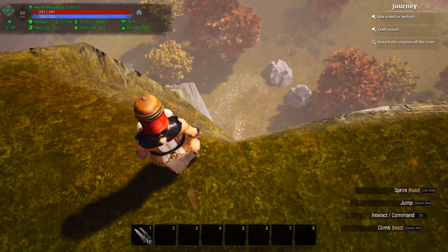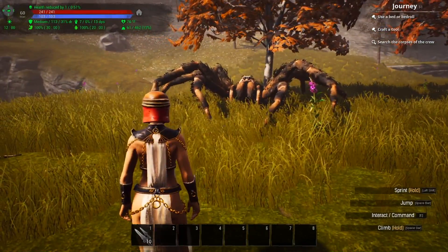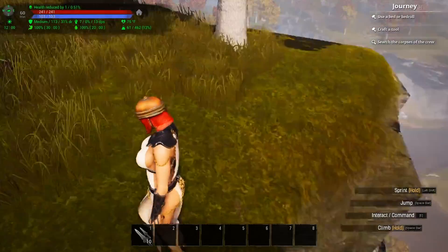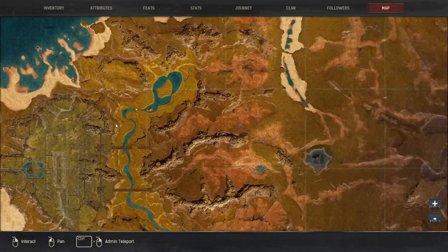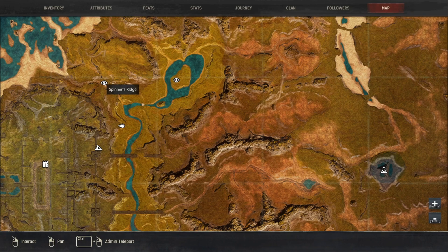One thing about this guy is he is not always here — I have seen him spawn down there, so if you run up here and don't find him, look over the edge and see if he's down there. This is the location on the map; it's just outside the walls, right on this peninsula. The next location we're going to is Spinner's Ridge.